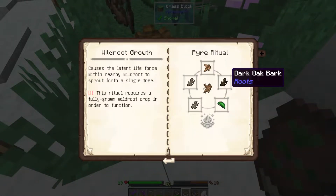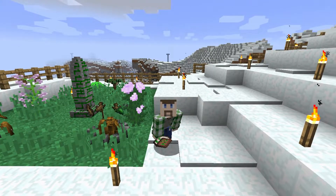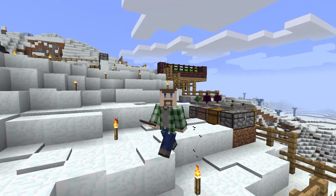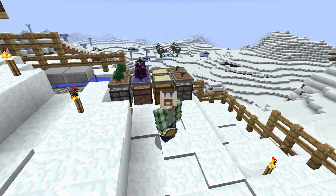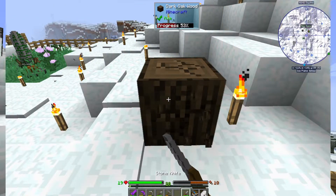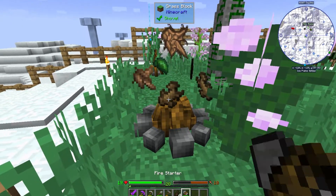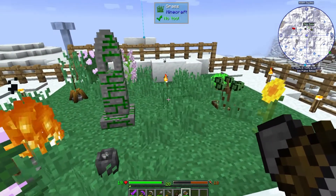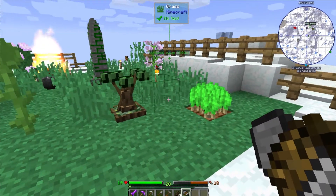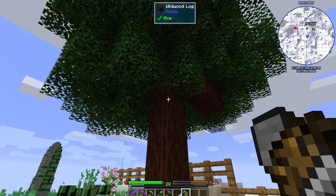Interesting — this specifically requires dark oak bark, which would explain why the ritual wasn't working. But it's a good thing I had to make dark oak fences because I did increase my bonsai farm including dark oak, so that was some dumb luck. Now the ritual shows like it's going to go — let's try this again. And when that completes we should have a tree over here. And there we go, a big old wildwood tree, which of course it wants us to chop down. But at least it's giving us even more zen crystals.